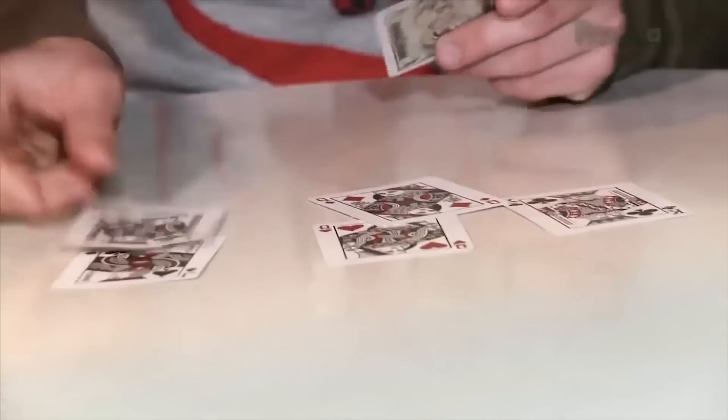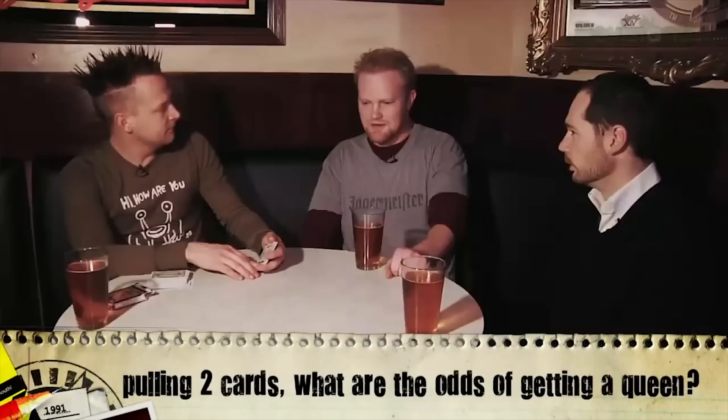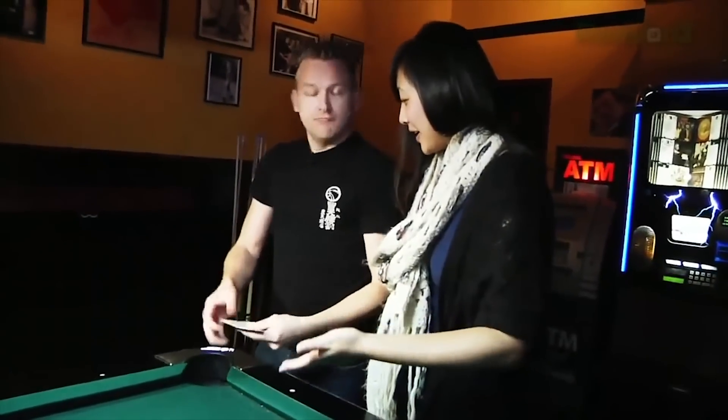Now we're going to up it. We got two queens and four non-queens — two jacks, two queens, and two kings. I'm going to scoop them together and shuffle them up. You're going to pull out two cards. What are the odds that you're going to get a queen? There's two out of six cards, so you have a 33% chance of getting a queen. More likely that you will get a queen or that you won't? Won't.